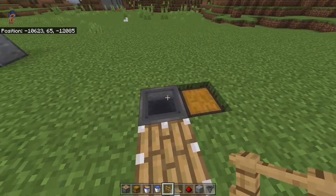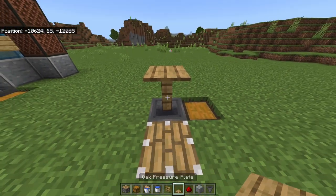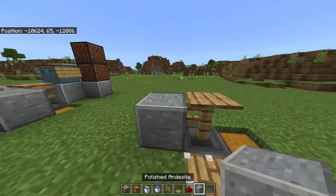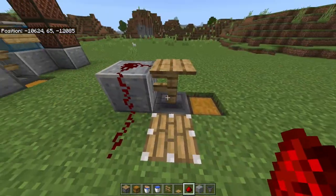Then what you want to do is place a fence right on top of this hopper, and a pressure plate on top of the fence. Now place a block right here and two redstone dust at the side — this links the pressure plate to the piston, as you can see here.